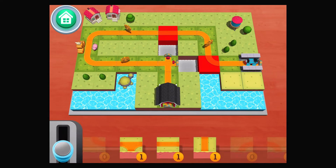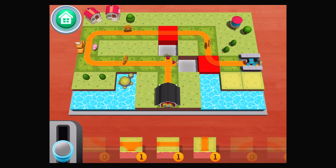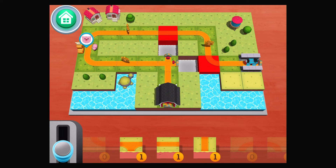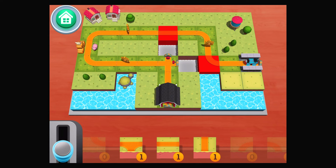Try again and help Thomas reach the end to repair the whole track. Drag the correct tiles from the tray to the grid to fill in the missing tracks.